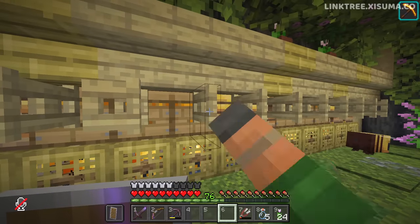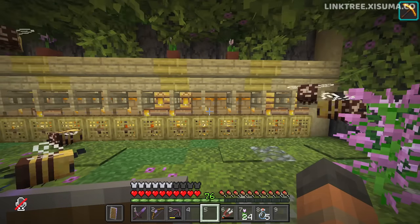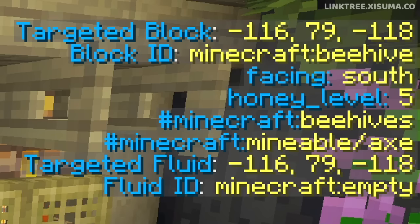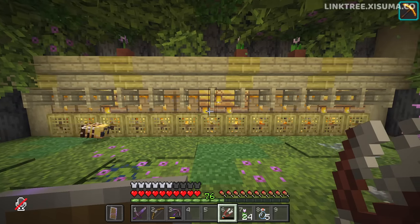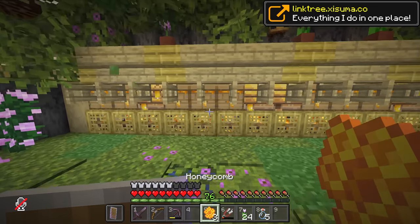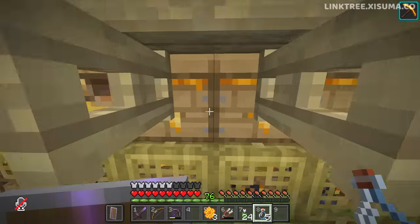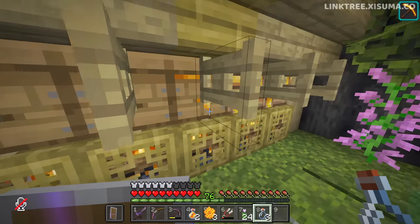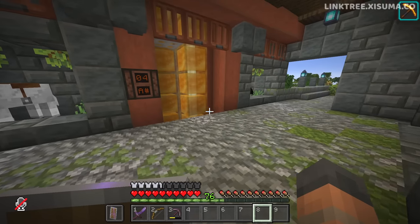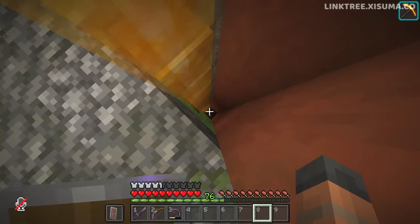When you close the fence gates, the new bees will be able to make their way inside the beehives. It may take some time, but eventually they'll all fill up with lots of honey. You can tell if it's full by pressing F3 and looking for the honey level on the right side of your screen. When they're at honey level 5, right-click with shears to get honeycomb. These can be used to craft beehives, which will also store bees. For honey blocks, use empty bottles to right-click and collect at least four honey bottles, since four honey bottles equals one honey block.